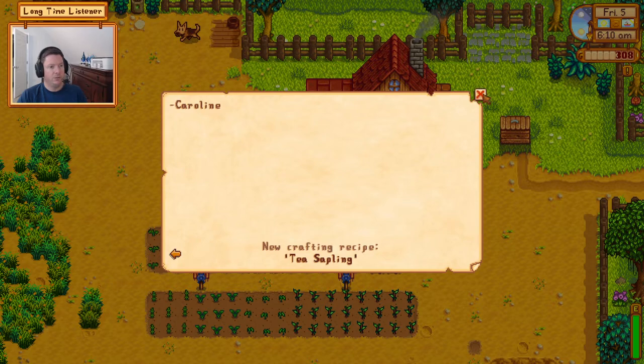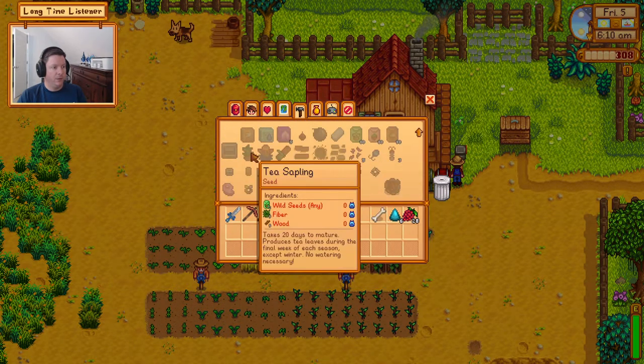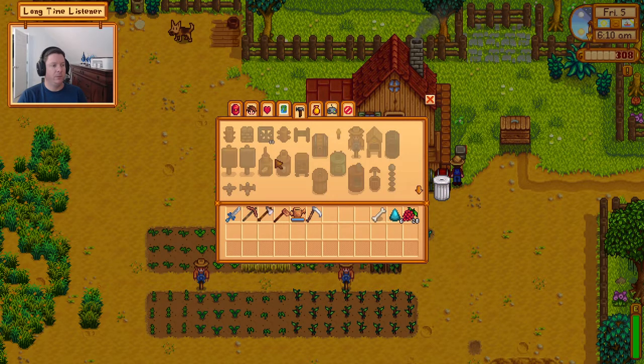Caroline gave us the recipe for a tea sapling. It requires two of any wild seed, five fiber, and five wood. We could craft it, but we're probably not going to do that right now. The other thing we'll be crafting today — what I was getting at — is we need to put some fencing around our coop.